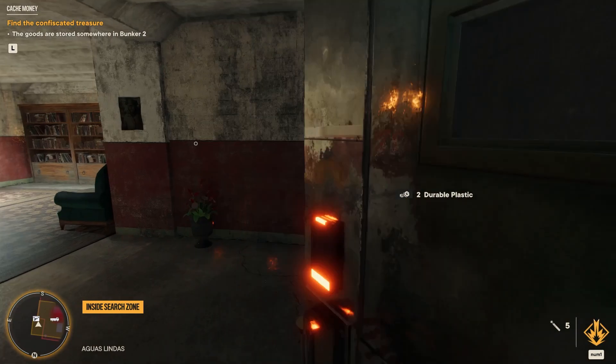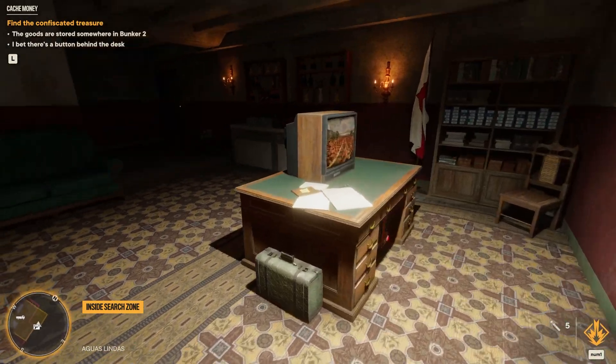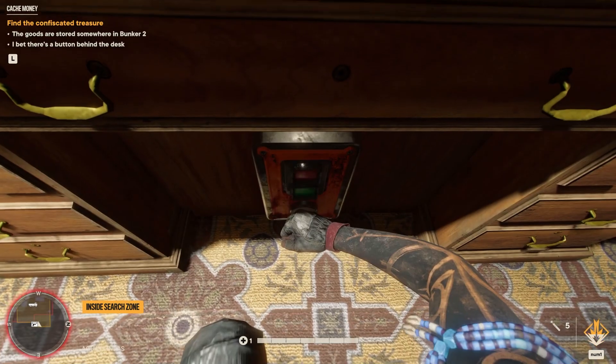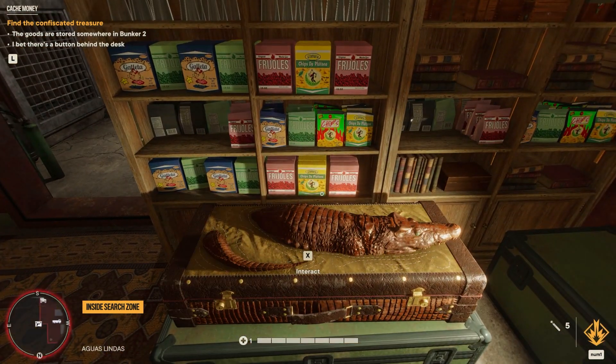With this key you'll be able to open up the locked door which leads you to the secret hideout of this guy. Here and there you'll be able to find some notes, but most importantly you'll want to interact with a button which is below the desk to open up the vault. If you open up the vault, you'll be able to find the chest with the Sobek Special sniper rifle.